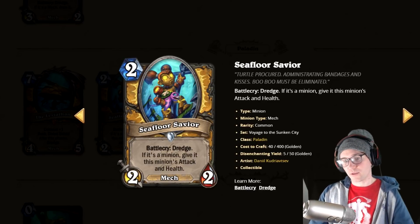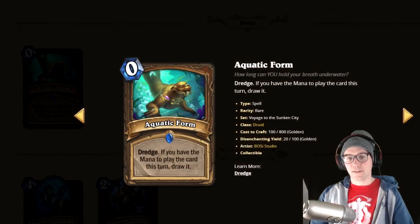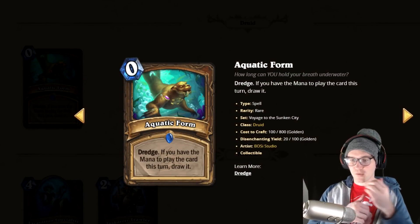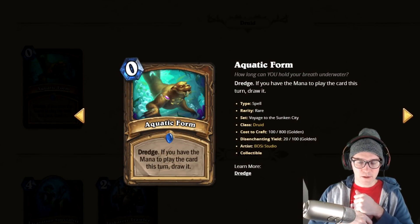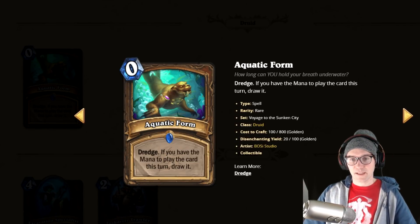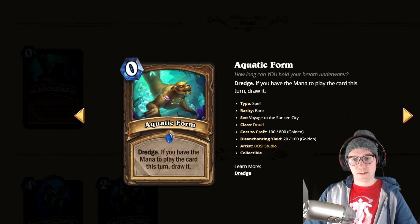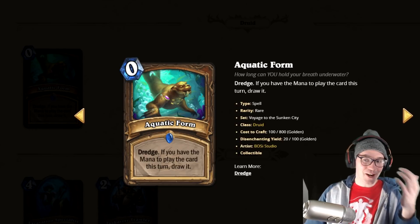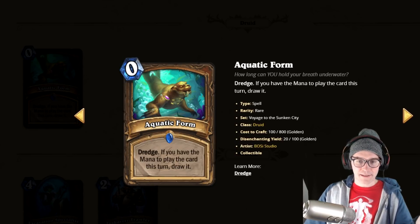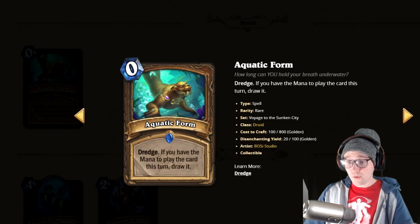Next we have Aquatic Form — hard to evaluate in the next meta, but just because of synergy with Moonlit Guidance and being able to play spells for Druid, and being a zero-mana card, it would be an auto-include in so many Druid decks. The fact that it's zero mana means you can get a card and play it that same turn. For example, if you need Overgrowth you play this and get it immediately — you can tutor out whatever ramp spell you need.